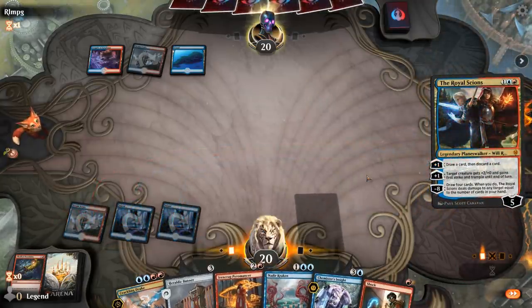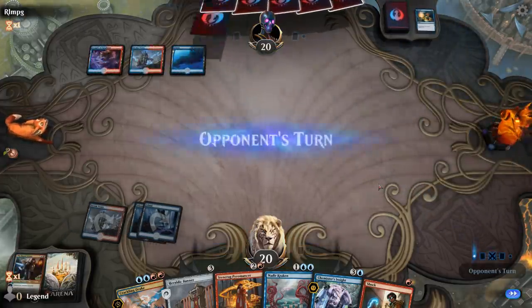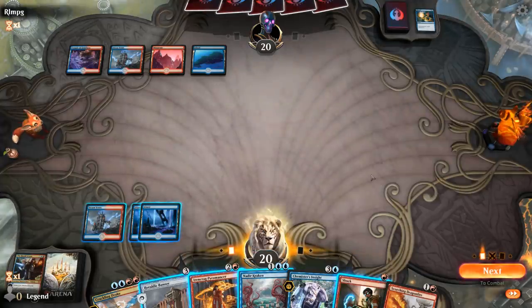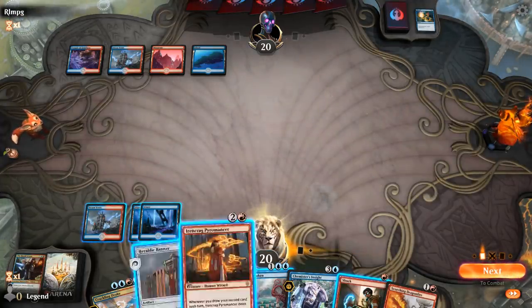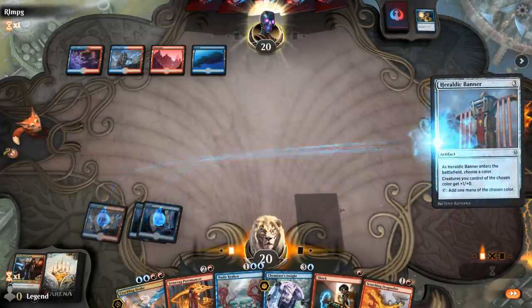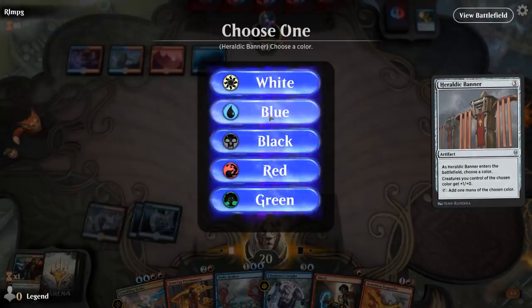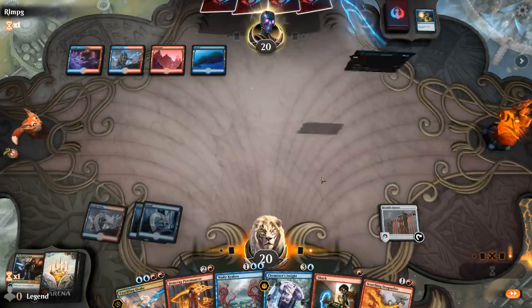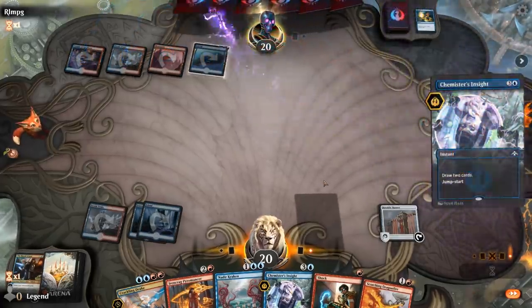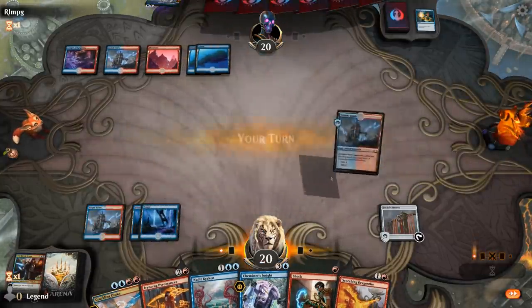This might get countered by Quench. We can banner naming blue, and with the banner in play I can maybe cast Chemister's Insight out of turn. Even though we need double red for Drake, the plan is still to name blue. The opponent has their own Chemister's Insight — some sort of Izzet control deck.